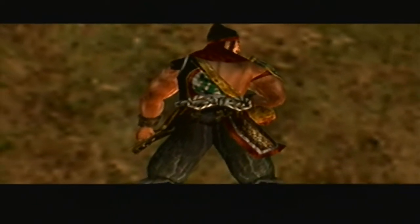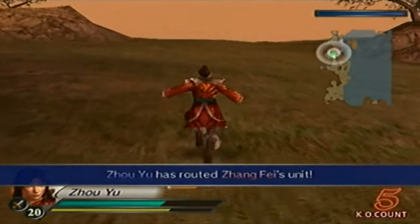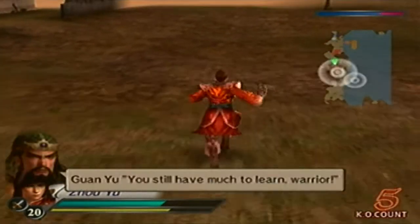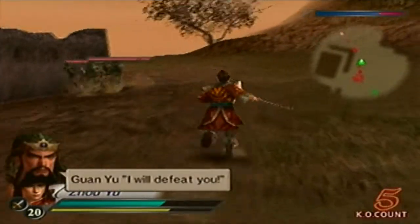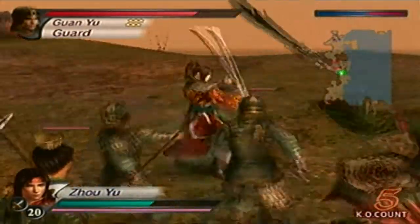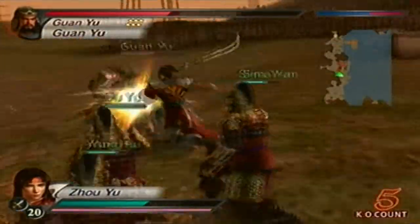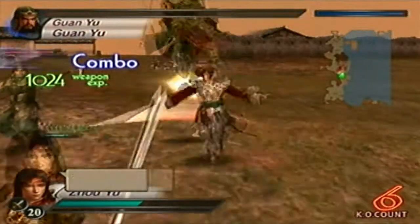I've tried both methods — getting the weapon when I had to duel Zhang Fei and face Guan Yu, and vice versa. Guan Yu's range is so disgustingly far that he could actually attack you off screen — you can't see him, but he can still attack you. It's nuts. How much time do I have left? I have a whole minute, but I don't think that's going to matter because I know I'm going to mess this up.